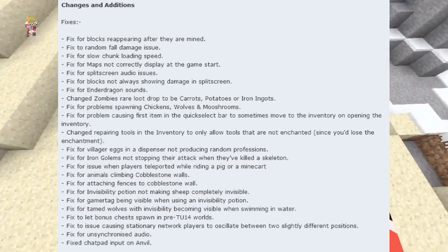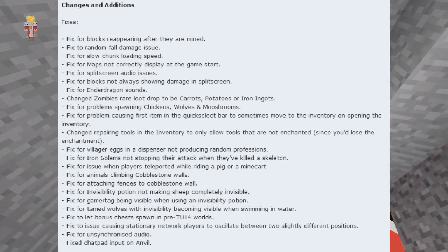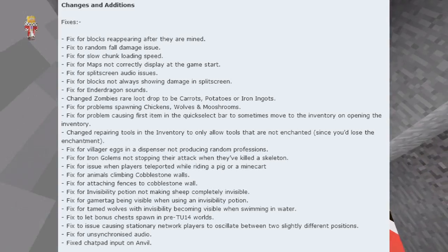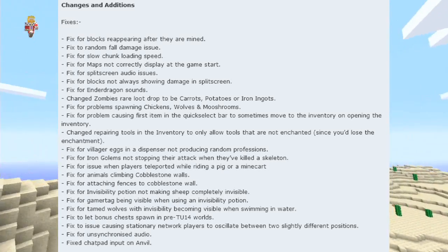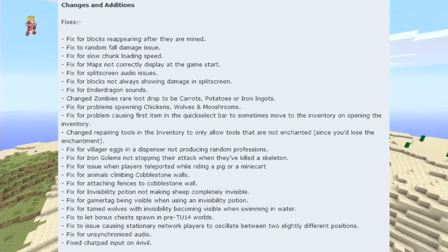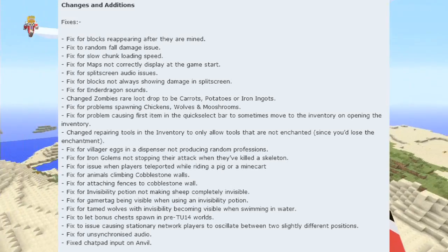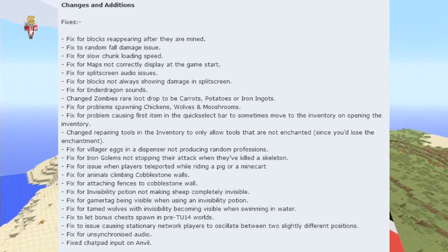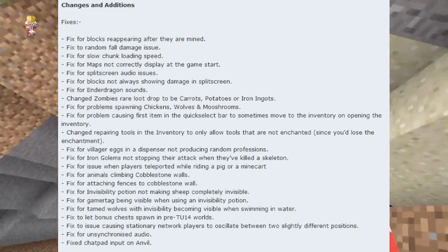Fix for animals climbing cobblestone walls. Fix for attaching fences to cobblestone walls — what a tongue twister! Fix for invisibility potion not making a sheep completely invisible. Fix for game attack being visible when under an invisibility potion. Fix for tamed wolves with invisibility potions becoming visible when swimming in water.